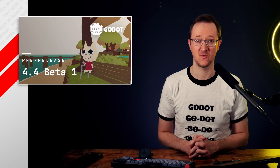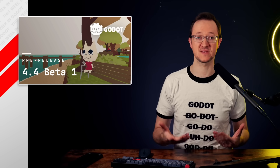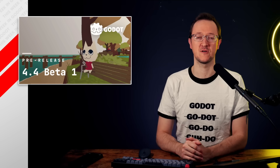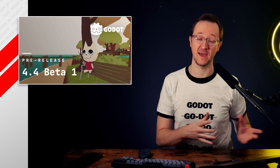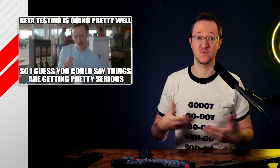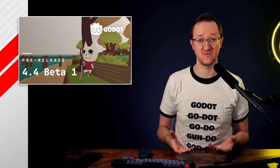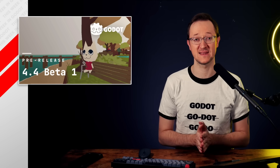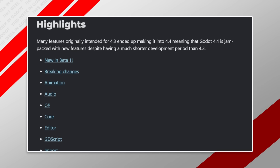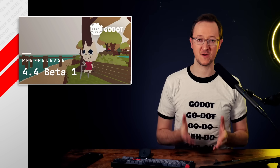In other Gato Engine news, the 4.4 beta number one was released. If you're unfamiliar with how these releases go, typically in a release cycle — for example, 4.4 — there are a huge amount of changes added to the engine. Those changes go through a beta process where they're tested. That's what we're in now. Then we'll go into the release candidate process, and after that, a stable release. So we're still a little bit away from a 4.4 stable, but we have a really good idea of what that's going to look like.